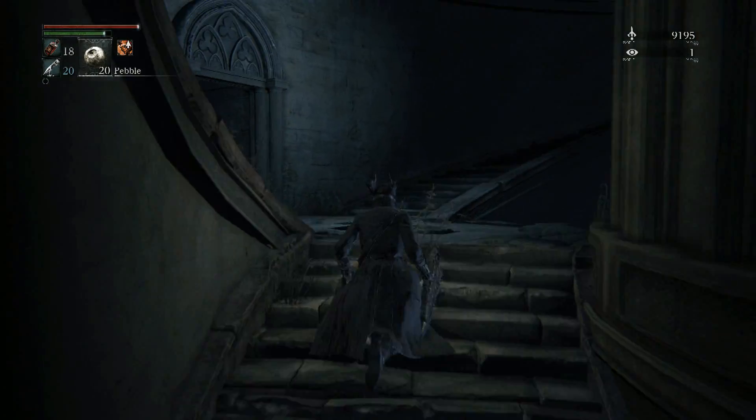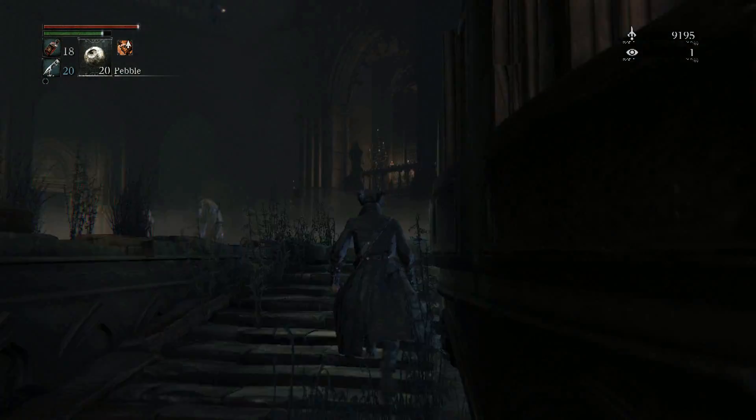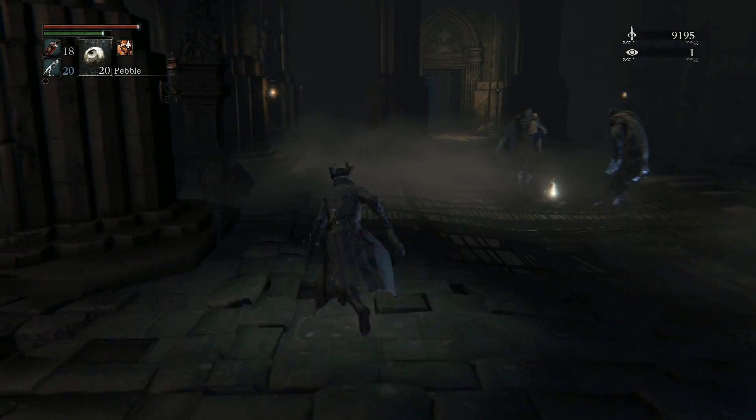After the cutscene, you're gonna end up in a jail cell. You can just exit the cell, make a left, and once you get to these stairs, take them up. You'll be on the third floor.